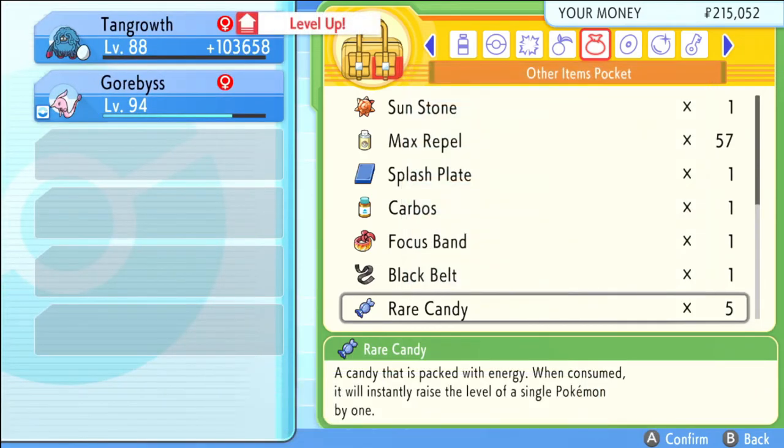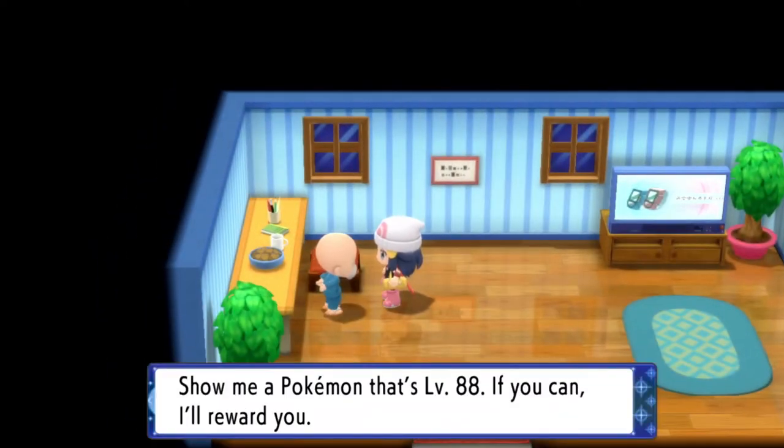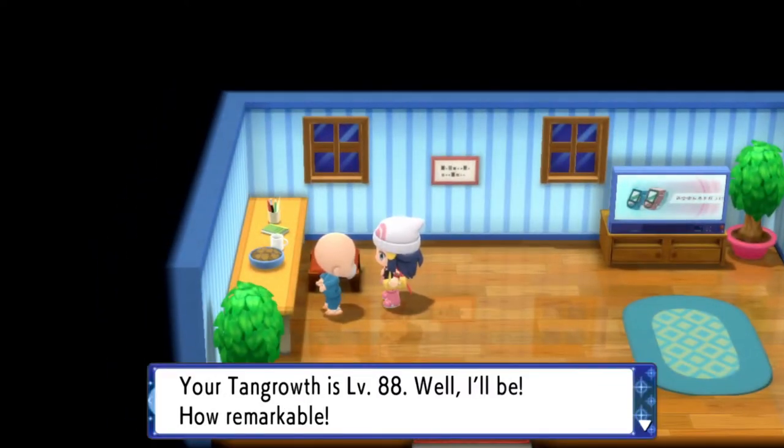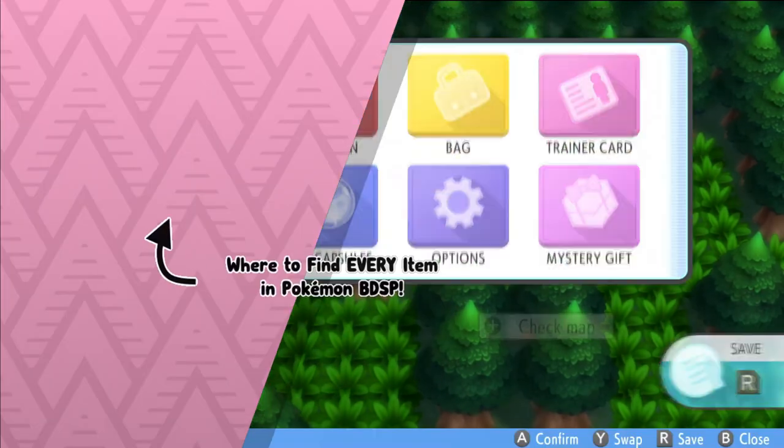Luckily for me I had 5 Rare Candies to give to my Tangrowth to make it to the level it needed to be. Lower levels are better because you can just go catch one. And then you can get your Expert Belt that way. This is repeatable, so you just keep cycling through the levels every day and you can have as many Expert Belts as you want, free of charge.